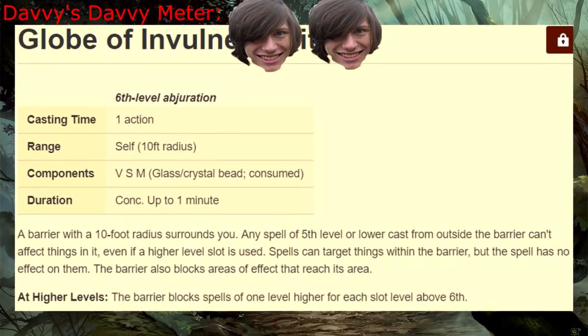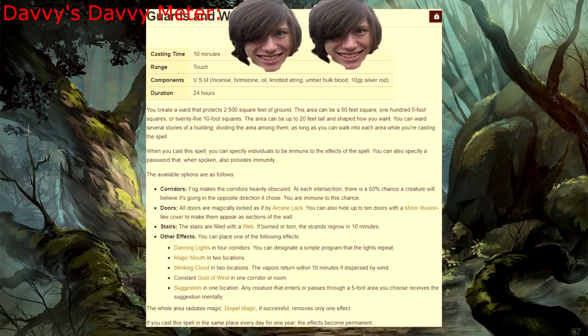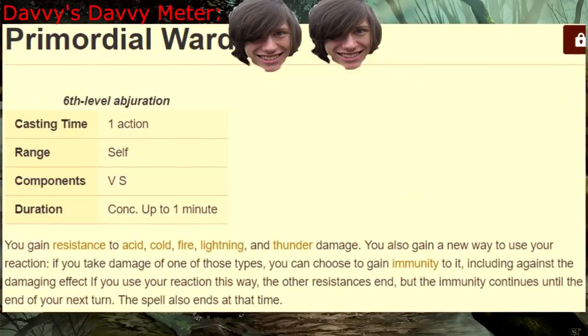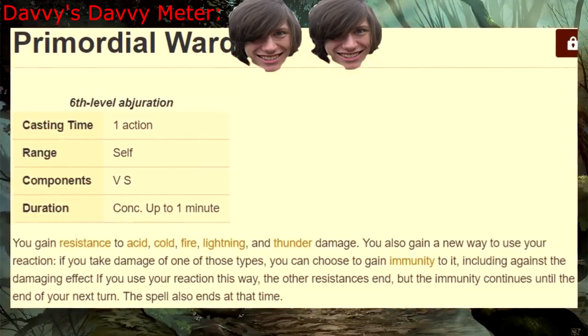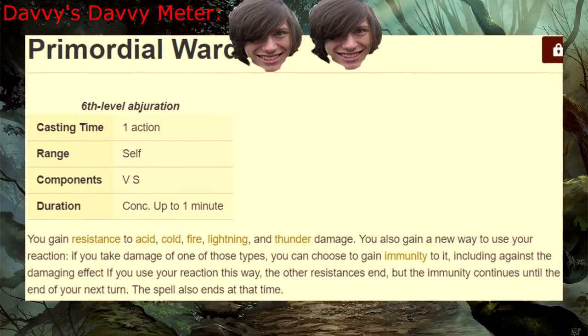Globe of Invulnerability — fear the might of my magical balls! Guards and Wards — this is a very stupid name for another situational spell, but this one is more manageable because its whole purpose is just to defend a place. Primordial Ward — unfortunately, this concentration spell relies on you to get hit in order to use it, but fortunately, the immunity to elemental damage makes up for it.